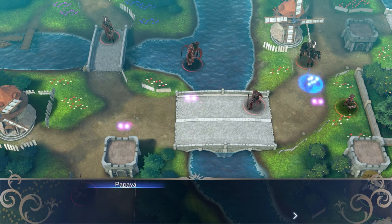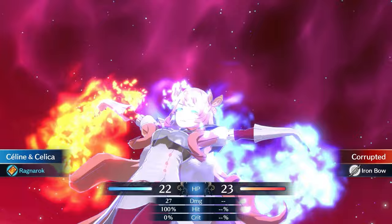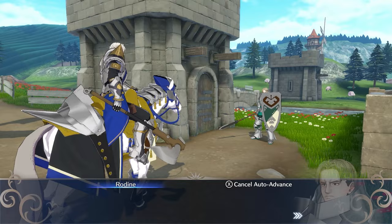On our way to Firine Castle, we have to go through Flora Mill Town, which has been attacked by a bunch of corrupted. We also find Celine, Alfred's sister who escaped from Firine Castle along with their emblem ring, Celica, as well as her two retainers Louis and Chloe. The bad news is that neither Celine nor Chloe have supports with Yunaka.